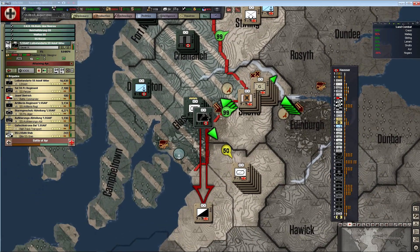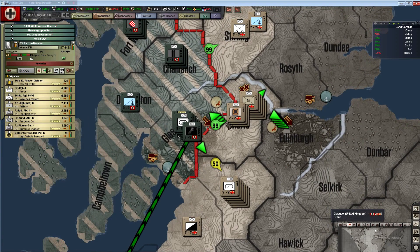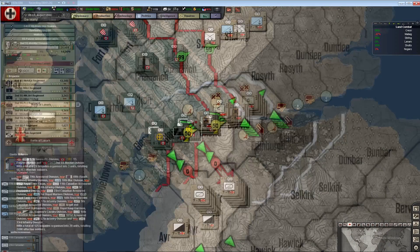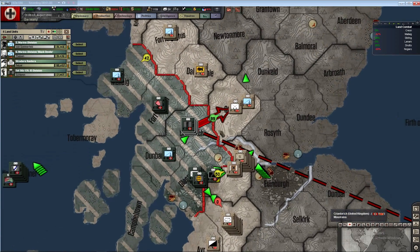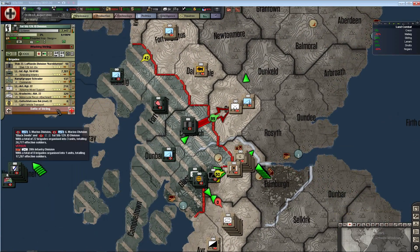We're going to rip this bridgehead right open - it's going to be amazing. These guys should have pretty low organization - and they do. Hopefully we'll be able to really increase our strength in the area.